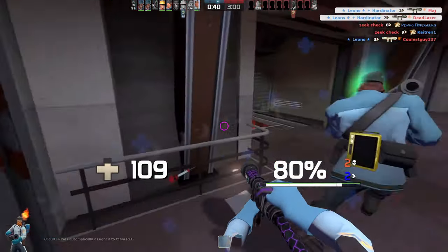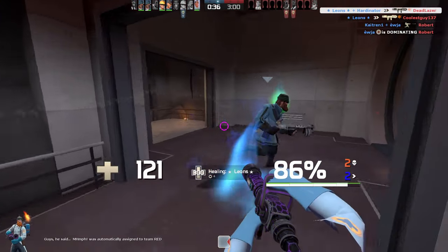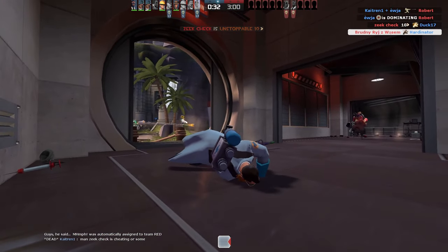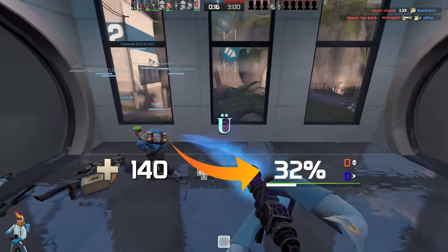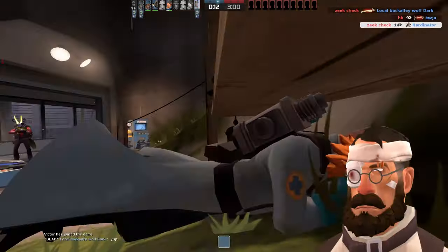By the way, the correct way to pronounce 'ubercharge' would be 'übercharge' — as a German, I can testify to that. It is written in the game with the letter ü and not u, but seeing that the 'uber' pronunciation has become established, I will turn a blind eye to that.